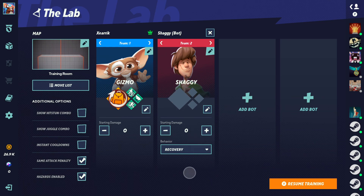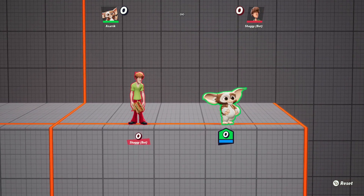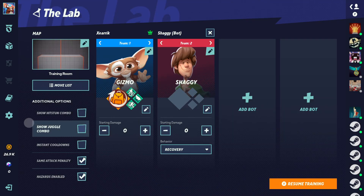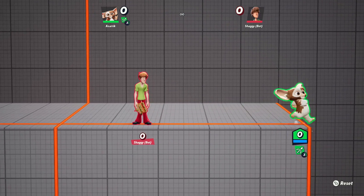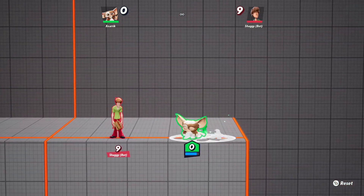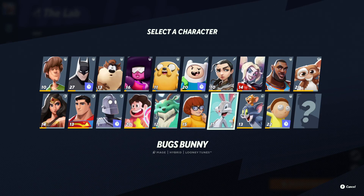One more tip: you might find it easier to perform this tech if you assign a button specifically to your neutral attack in the settings. There's a neutral special option and a neutral attack option — assigning neutral attack to a button lets you hold a direction while pressing it and still get a neutral attack, which is necessary for learning how to attack reverse.